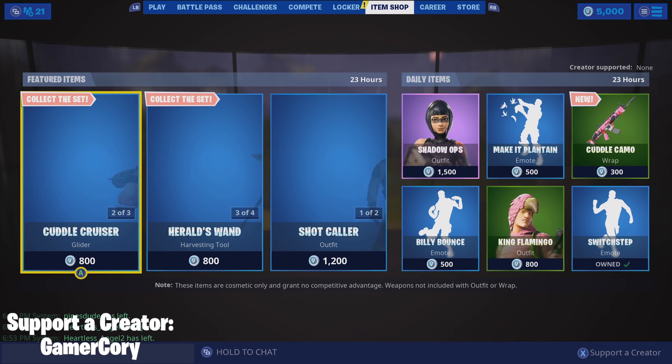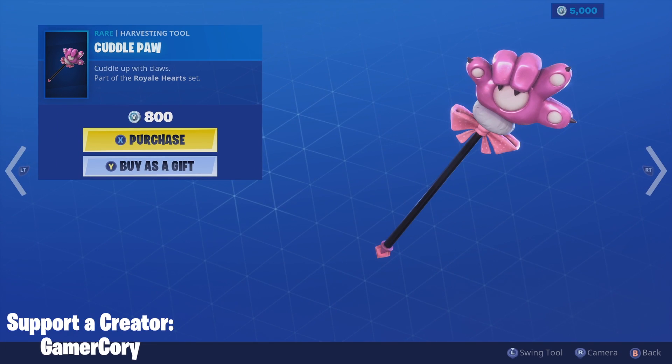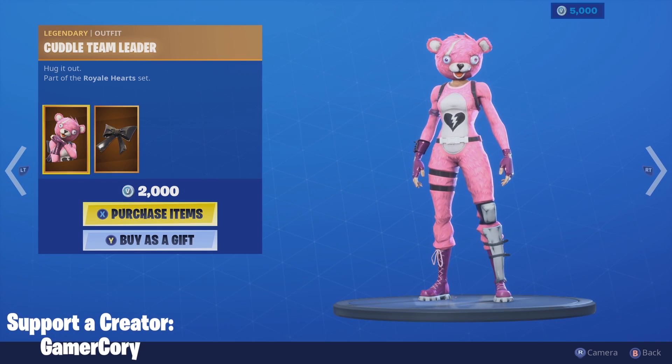So anyway, let's go in and get started today. The first thing on the left-hand side of the screen, we got Cuddlepaw — 800 V-Bucks for this harvesting tool. Nice, I like it. And we got Cuddle Team Leader back in the item shop.